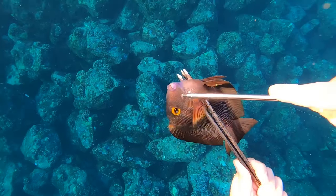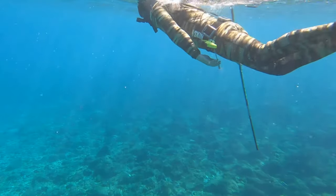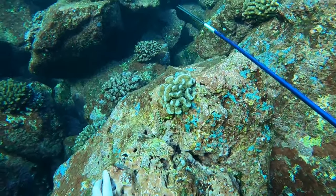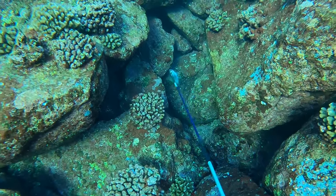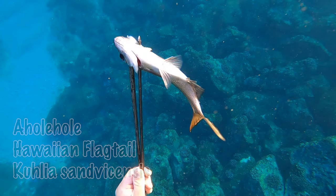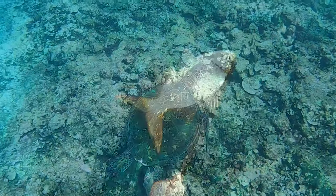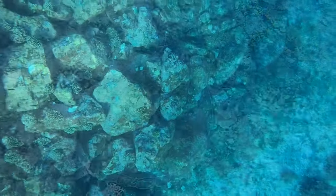I'm gonna secure my catch with a kui. A kui is a long needle connected to a cable which is connected to our buoy. Now that I got a few kole, I'm gonna start looking for a fish called a holehole. They like to live in between boulders and cracks in the reef. They're a really good eating fish — people like to fry them crispy. They're also caught in shallow water by throw net fishermen.